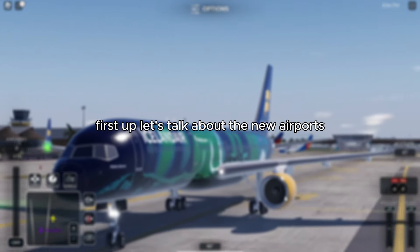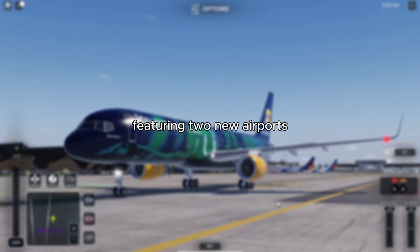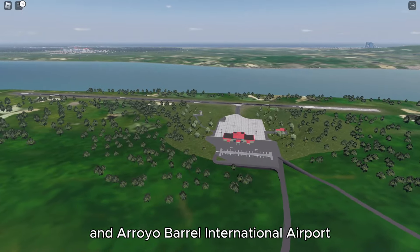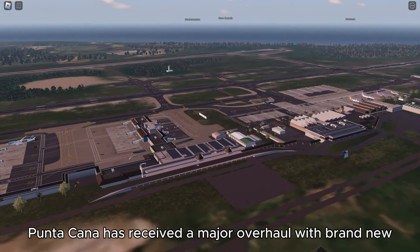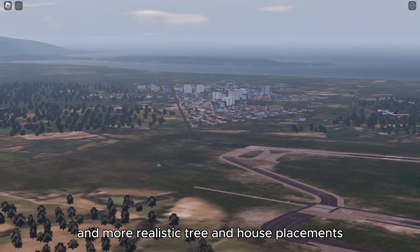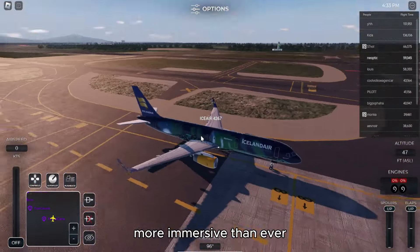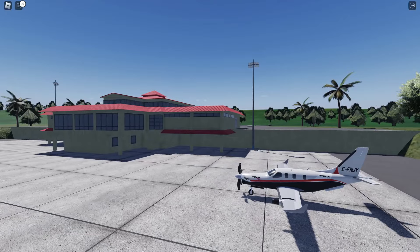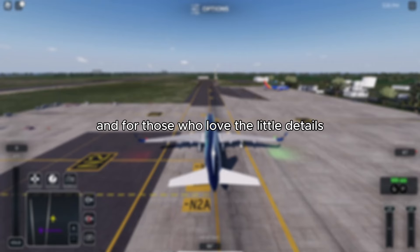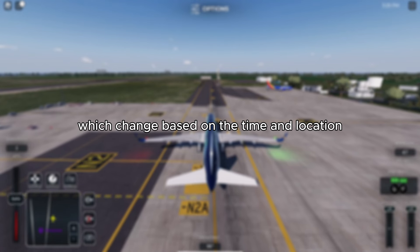First up, let's talk about the new airports and scenery enhancements. This update introduces the beautiful Dominican Republic Island, featuring two new airports: Punta Cana International Airport and Arroyo Barrel International Airport. Punta Cana has received a major overhaul with brand new, more realistic roads extracted from real data, along with denser and more realistic tree and house placements. The attention to detail here is incredible, making your flights in and out of Punta Cana more immersive than ever. Arroyo Barrel Airport may be small, but it's a fantastic addition that adds more variety to your flight routes. There's also new menu music and dynamic ambient sounds at Punta Cana and Arroyo Barrel, which change based on the time and location.